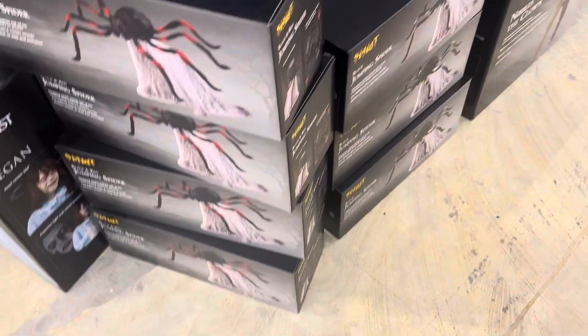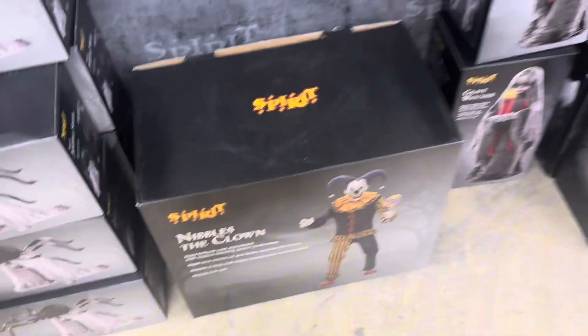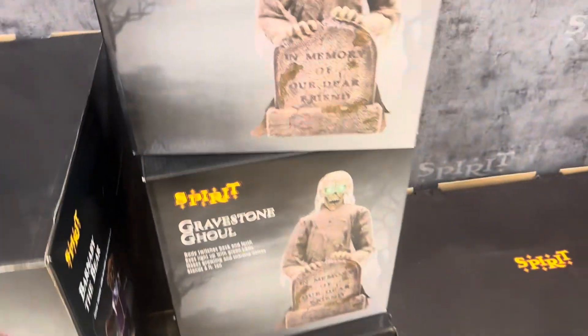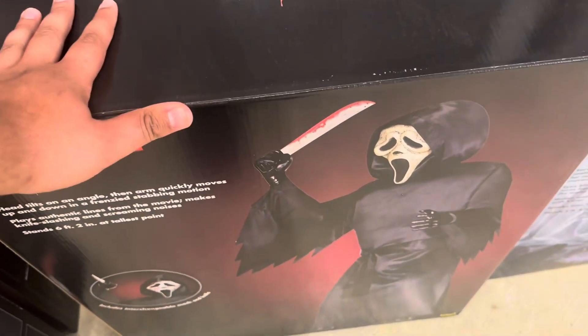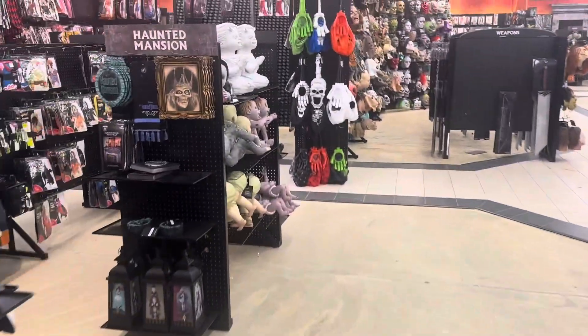They have two Possessed Friends, a Reagan from The Exorcist, four black-and-red jumping spiders, a bunch of black jumping spiders. They also have a Nibbles in stock, two Grave Watchers, three Howling Spirits, a bunch of sitting scarecrows and scary sitting scarecrows, a Barnaby the Bear, three Gravestone Ghouls, a Giant Death Ray, three static Ghost Faces, a deluxe Ghost Face, two Emilys, a Night Terror, and a Mr. Punchy.